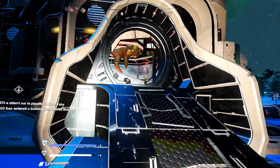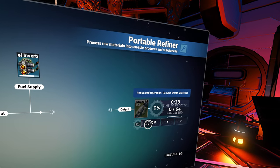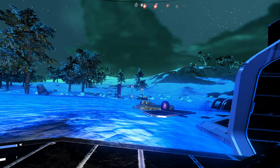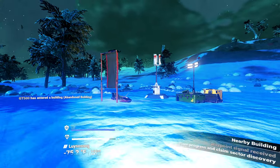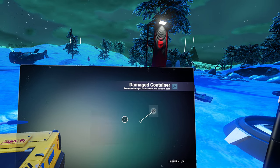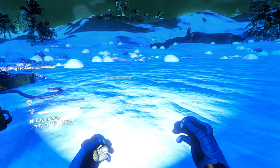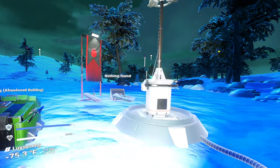I wonder how far a unit is. At least the last step is fast. Something of interest over here - a save beacon and some potential loot. I can turn that into ferrite. Did I just turn the light off? That's not what I'm trying to do. Nothing found - yeah, looks like it.